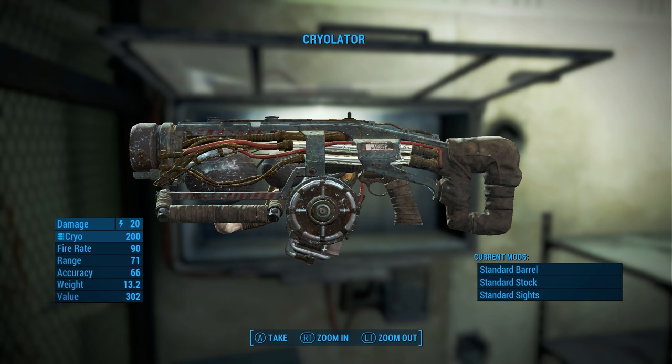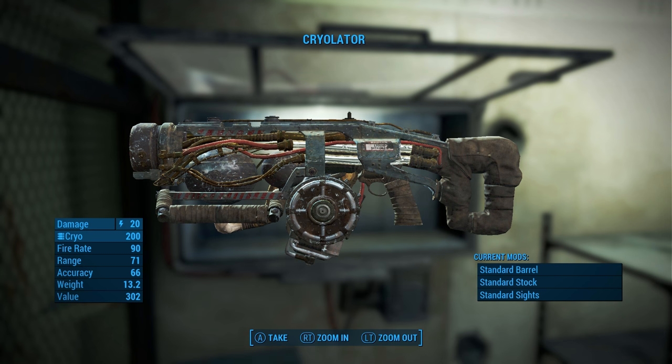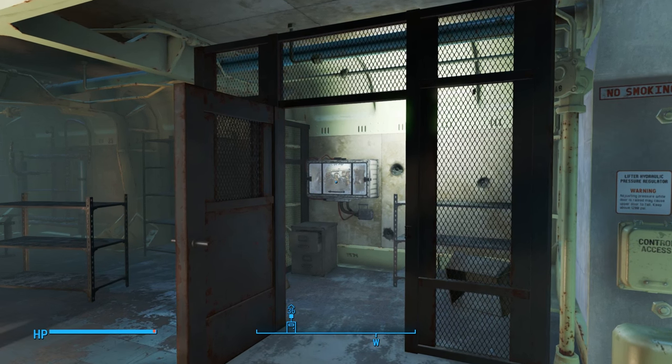What I'm going to show you now is 100% completely fair and part of the game. You can do it as early as you can make it to a location just past Diamond City. I'm on my second playthrough due to a bad glitch where I lost all my character saves — I made a video about that — but I was able to get the Cryolator fairly early in my replay, and here's how.